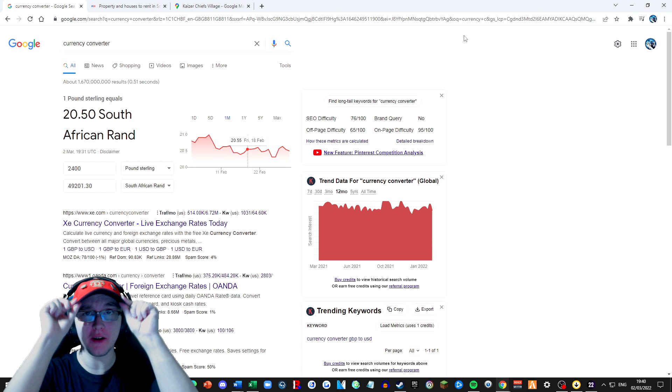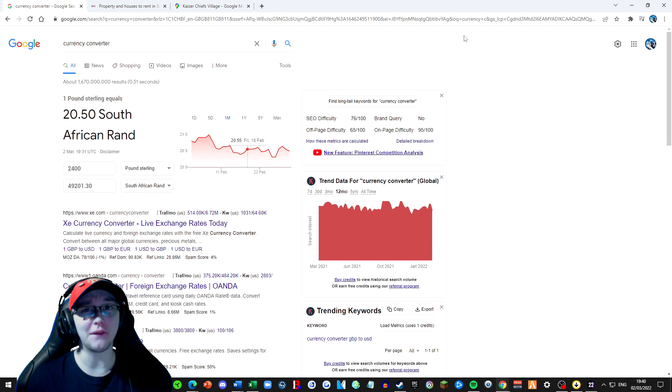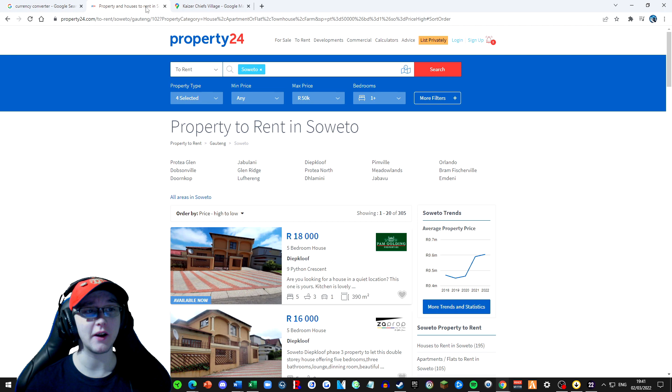You're probably asking yourself why am I wearing a dad cap? Well I don't have a coffee hat nor do I have a Zulu hat and unfortunately the price of them is quite expensive and the timing wouldn't have worked anyway. As you can see we've been doing a little bit of currency conversion because in South Africa they use the South African rand. We have our 2,400 pounds per week, which converts to 49,201 rand per week, so we can actually get some pretty good properties. We've been looking at properties to rent in Soweto.